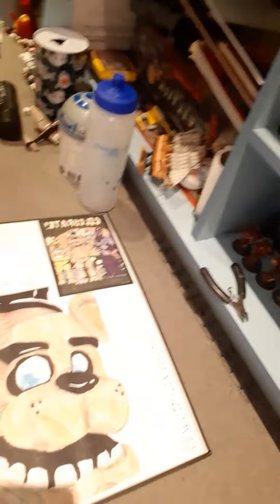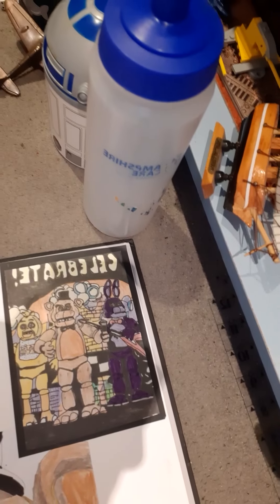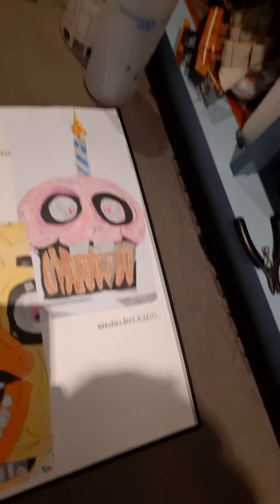Back over to present Taylor. I just opened up the first page and it's not looking good already. So this is the Five Nights at Freddy's section. We have the poster from FNAF 1: Freddy, Bonnie, Foxy, Gone Freddy, Shadow Freddy, Chica, and the cupcake. The drawing's alright, but the colouring is pretty bad. Gone Freddy is alright though.